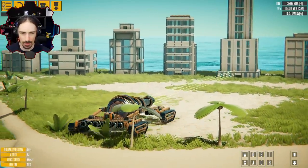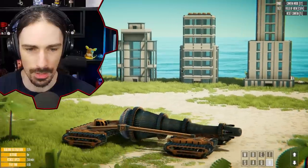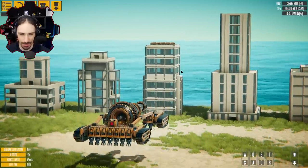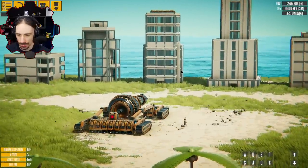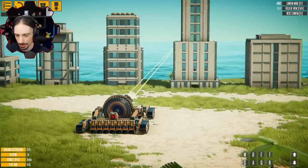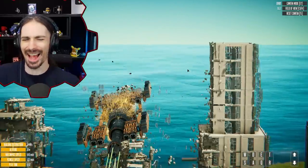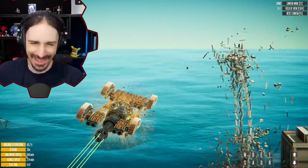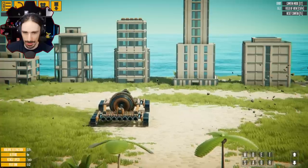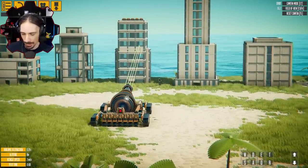R makes me go backwards. I have to attach myself to the ground somehow — there we go. Now I press T and I'm aiming. I should have probably aimed at a building first. Aim at the building, attach to the ground, activate aiming lasers, aim up a little bit. I think E is the key — I haven't pressed it yet. Three, two, one...